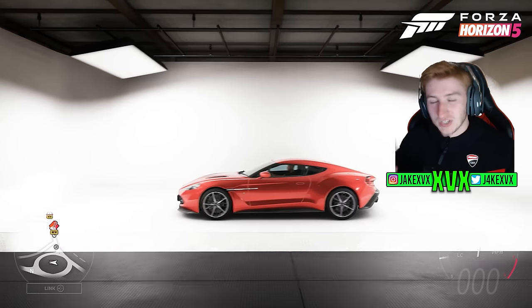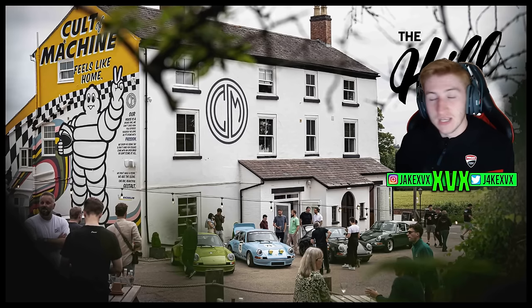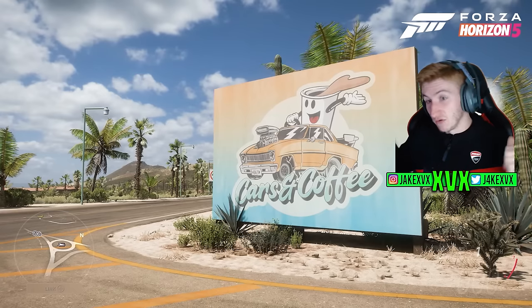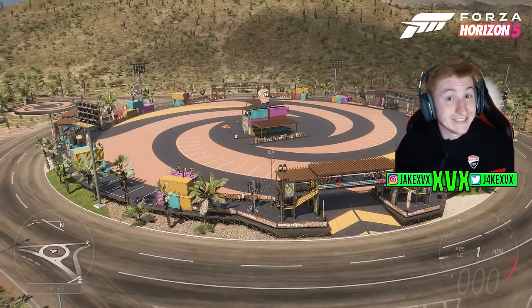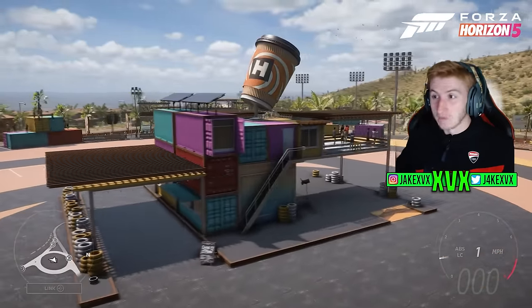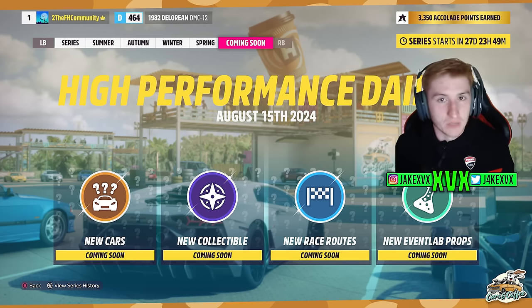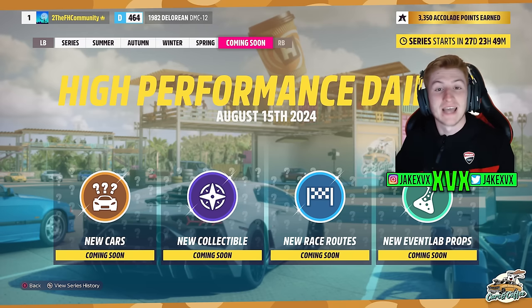What's also really cool is the live stream in which this Forza Horizon 5 update was announced was actually hosted at Caffeine and Machine, one of the UK's most well-known coffee shop car meet locations. The presenter had actually been there a couple of weeks prior, and thought it was a really cool touch that Playground Games chose that venue. The next update for Horizon 5 is going to be called High Performance Dailies — we'll touch more on that closer to when it releases. It sounds pretty cool and will likely feature high performance cars.